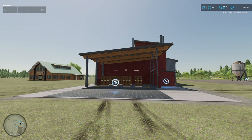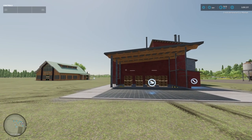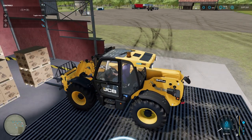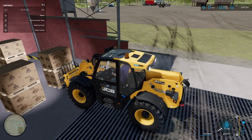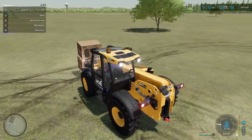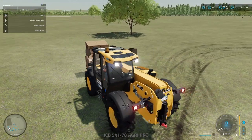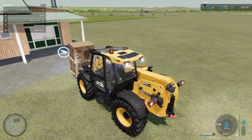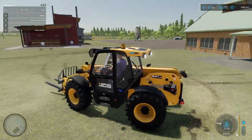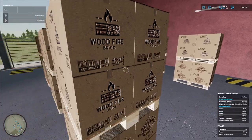Interestingly, we've got 20,000 liters of tableware and 20,000 liters' worth of briquettes. However, we've used all the wood chips to produce the briquettes, but we haven't used all the straw — so that's pretty interesting.